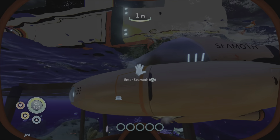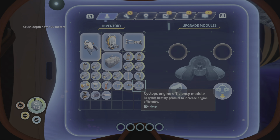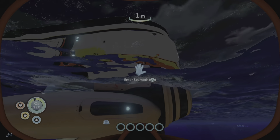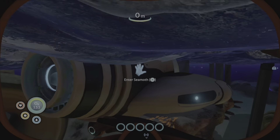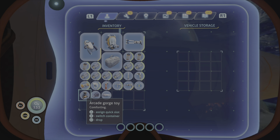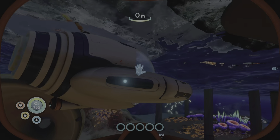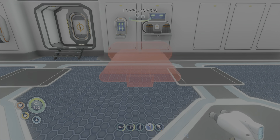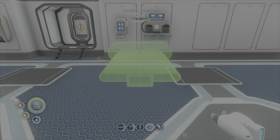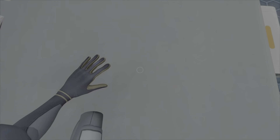It's like an upgrade panel for the Seamoth - we can give it extra depth and there's a storage module. It is - and there's a little storage box on it. Oh it can hold so much! Let's put an emergency power cell and battery cell in there. Should we have it next to the charging station? Yes, that seems as good a place as any. Can I actually get into bed? You can! Did I just accidentally skip to night time?